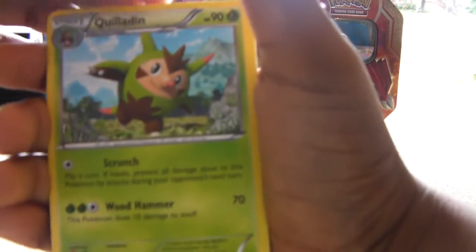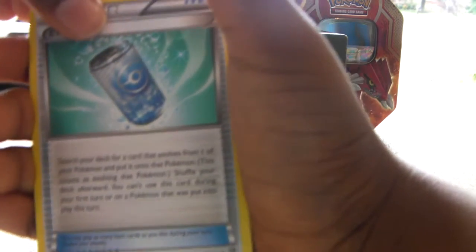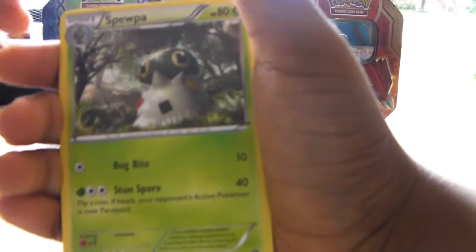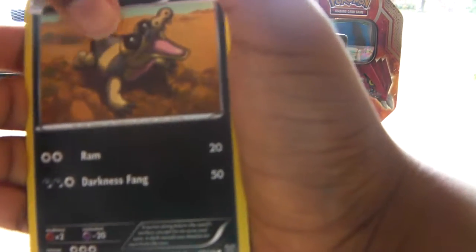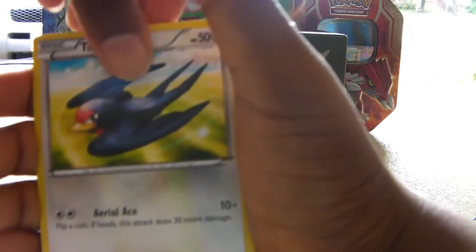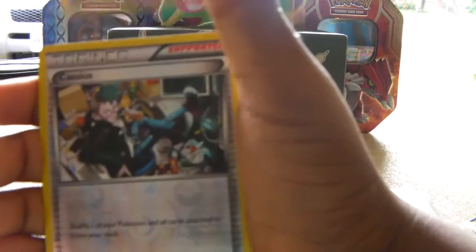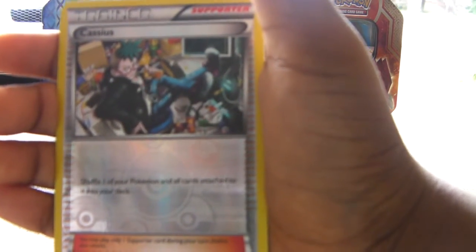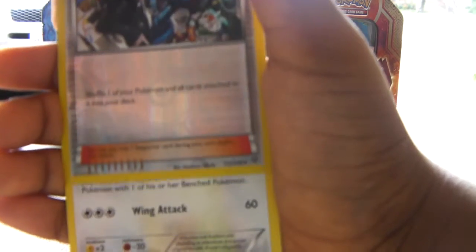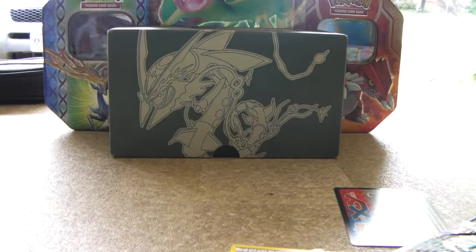So we got a Quadaline, Evo Soda, Swappa, Jigglypuff, Sandile, Diglett, Tail-o, Ekans, a Reverse Holo of trainer Cassius, and a rare Swellow non-holo. We didn't get that great of pulls.